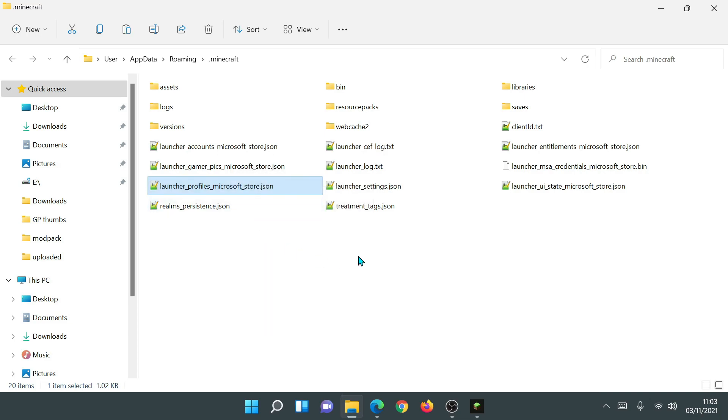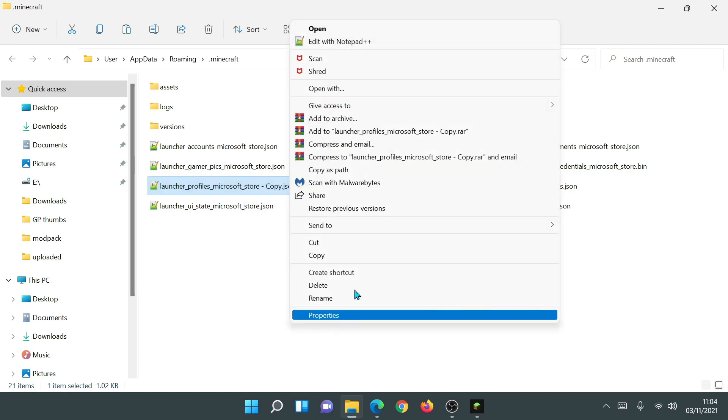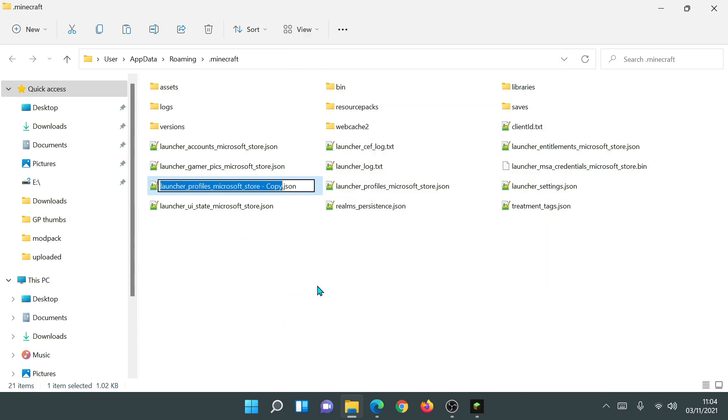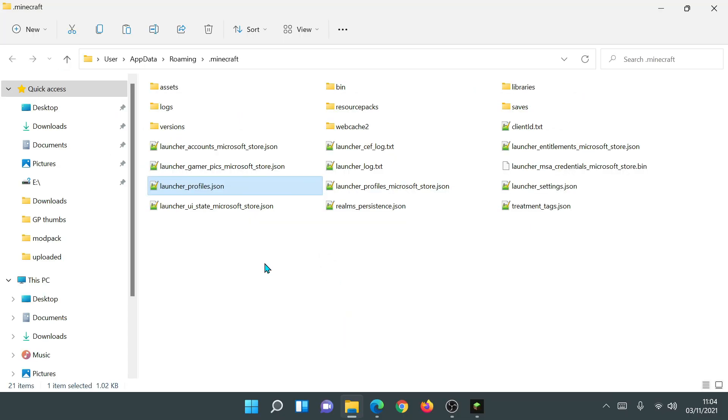To fix this, right-click on the launcher_profiles_microsoft_store.json file and click Copy, then paste it back into the same folder. You will now have a copy of that file. Right-click on the copy and click Rename. Remove the part that says 'microsoft store' and the word 'copy' as well, so it should just say launcher_profiles. Hit Delete on your keyboard to remove those parts, then hit Enter. You should now have a file called launcher_profiles.json — that's exactly the file Forge is looking for during the installation process.